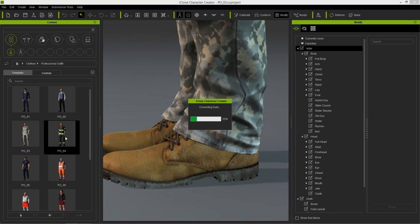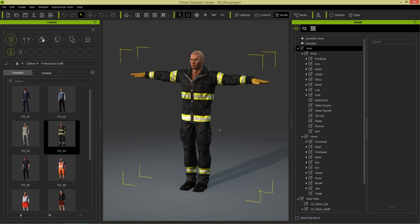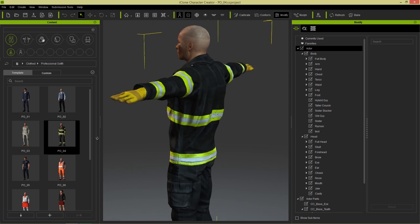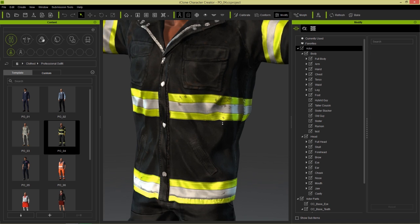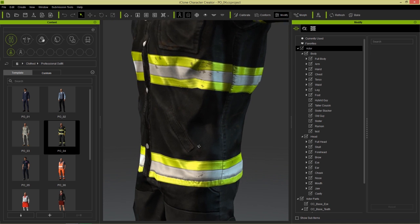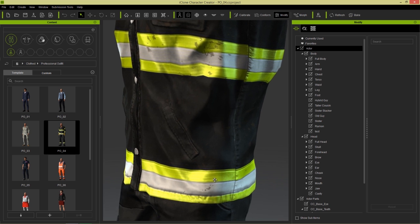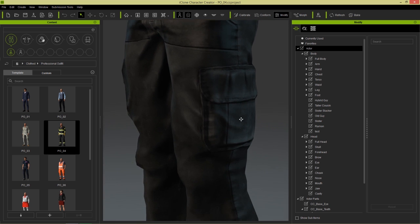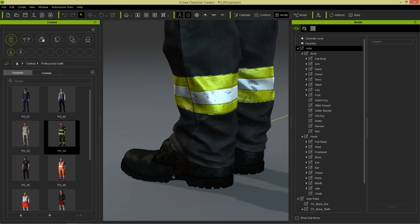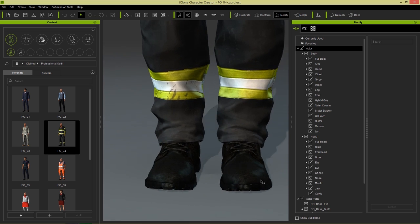Let's take a look at another project here which is this fireman. You can see here it's the same cloth base with just different designs. This one has the firefighter design and you can see the nice stitching. A little bit better detail here because it's not camouflaged like the last example was. You can take a look at the nice details and this guy has his own custom different types of boots as well.